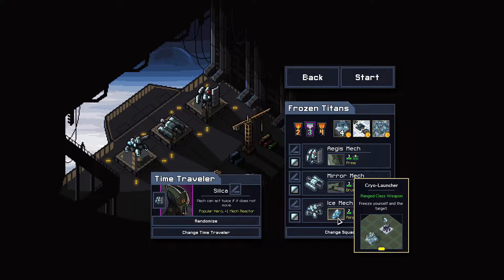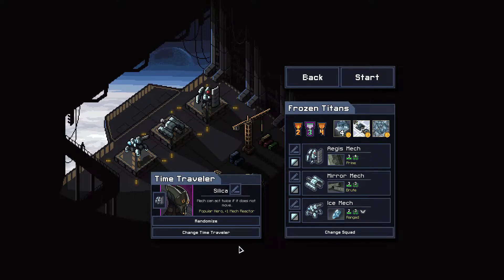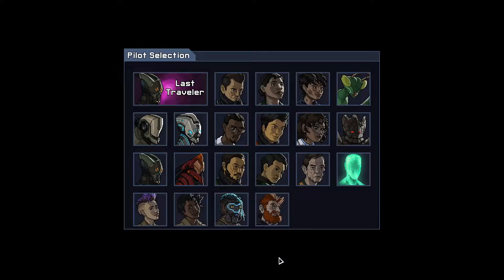Sometimes you can even freeze mission objectives like the train — you can freeze the train and prevent it from moving, which can be very helpful. This has all kinds of uses. The balancing factor is that you also freeze yourself, so if you're not in a position where an enemy will damage you, or you're blocking a spawn, or an ally can damage you to break you out, you have to spend your next turn repairing yourself.